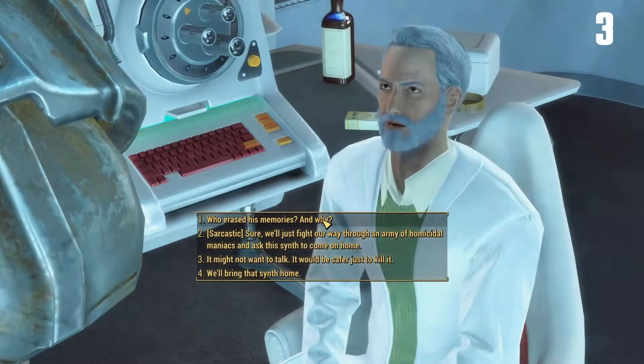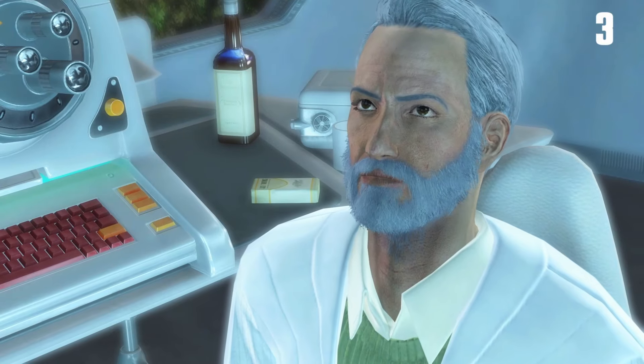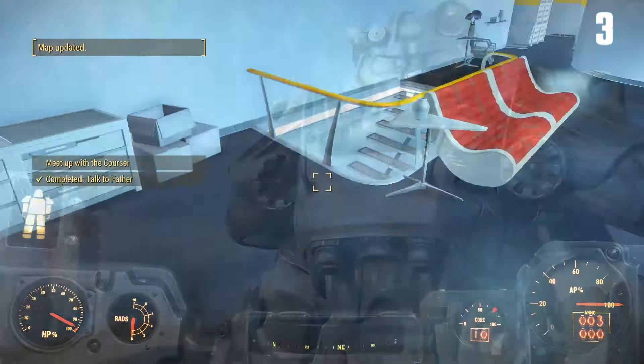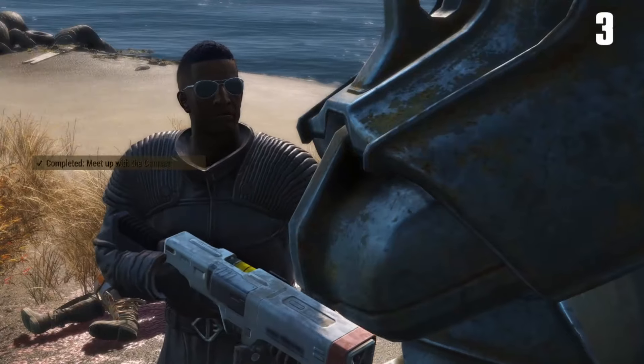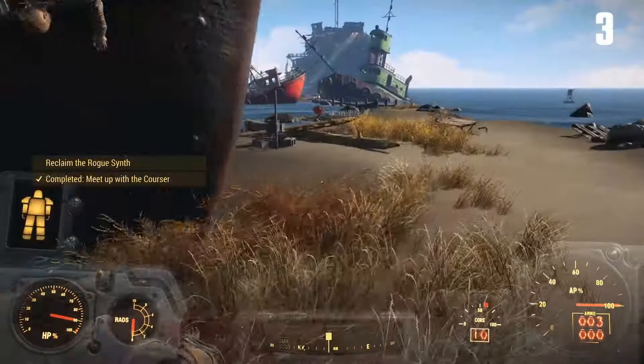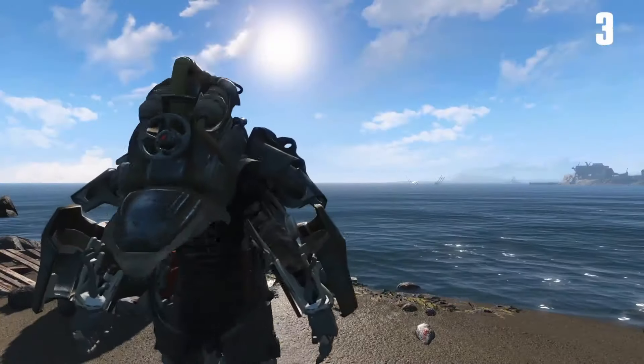We're going to be working with them for the rest of the game — mostly because I think the Institute has some of the fewest missions after you meet them. We head around, meet everyone we're supposed to, loot everything that's not nailed down, pick up these synth relay grenades in case we need them later. Head back to Father, talk to him some more. He sends us on a mission to go to the weird sunken ship thing to reclaim Gabriel — the head of the raiders there, atop his sunken ship.